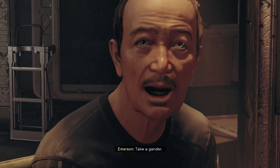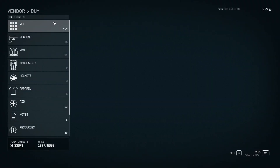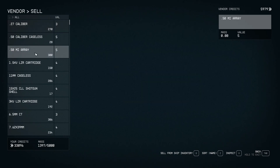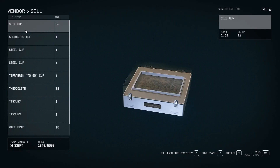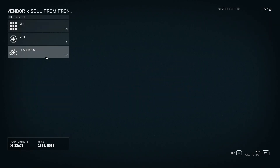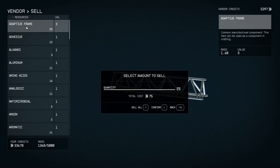Then we go show him what he has for sale, and then we turn around and go sell over here, and then we just go through and sell whatever we got from him. I've sped it up a little bit here again just so you can see that I'm selling everything.